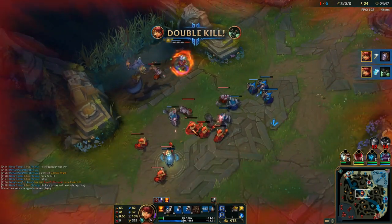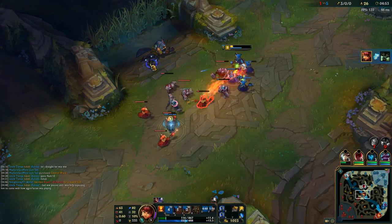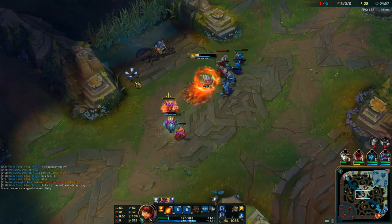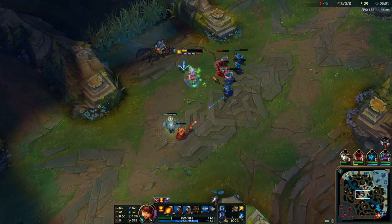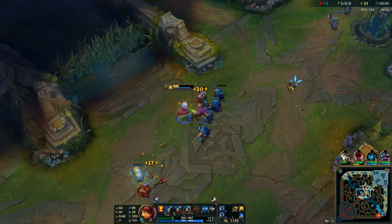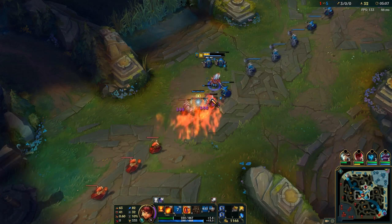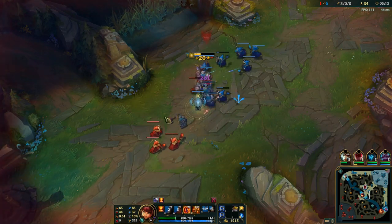Now Warwick comes after me to try and finish me off, but I activate my E instantly to get another stack and then use my QW combo and auto attack. That gave me the kill on him — especially being a level up and getting Dangerous Game off Orianna. That was a pretty lucky 2v1, but I was able to get damage on Warwick before he came in that second time.